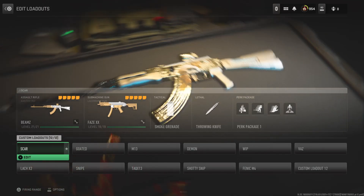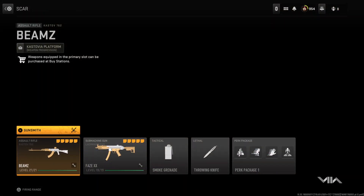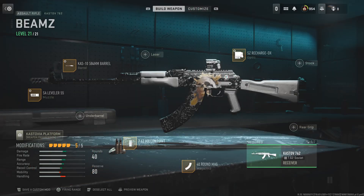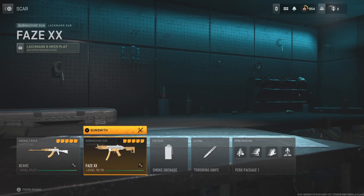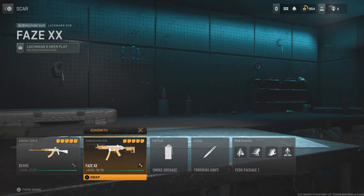Hey everyone, welcome back to another video. I just want to be covering the meta for this season so far, at least the early meta. So you have the Castoff 7.62 and the MP5 or the Lockman Sub as well — basically the AK and the MP5.